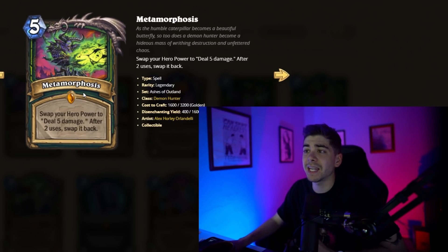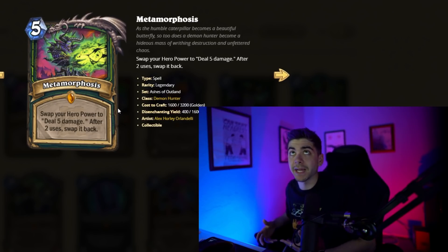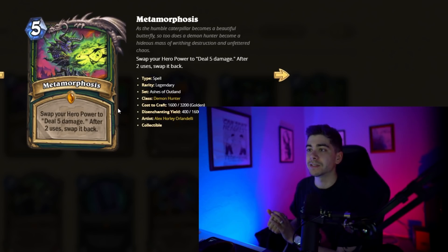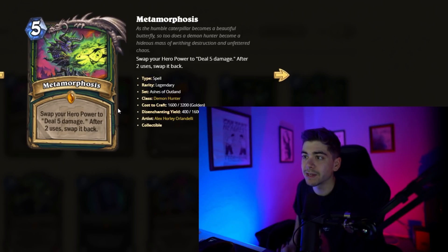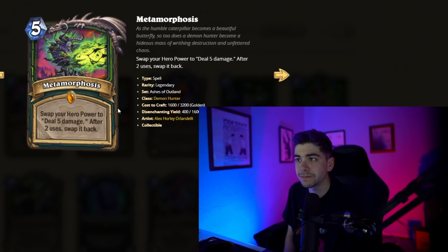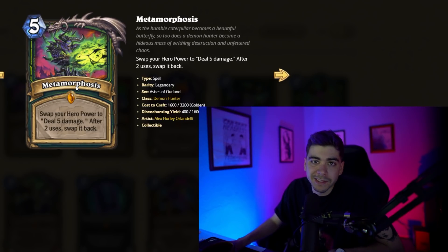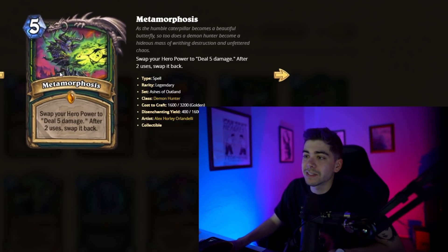We got Metamorphosis here — a five-mana legendary Demon Hunter spell where you swap your hero power to deal five damage after two uses, then swap it back. So instead of giving you plus one attack and slapping something, it's going to be like a Lava Burst ping. Five damage from the ping, and you get to use it twice. So it's not for the next two turns — it's for the next two uses. It's Pyroblast over a couple of turns. Very aggressive. I think this is like a five out of five card. You'd run this in Aggro and in Control.